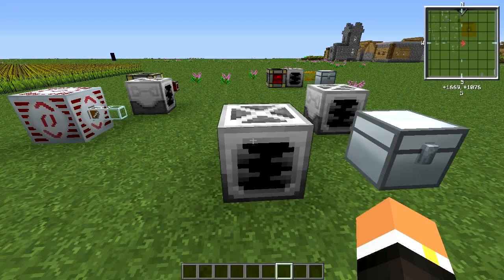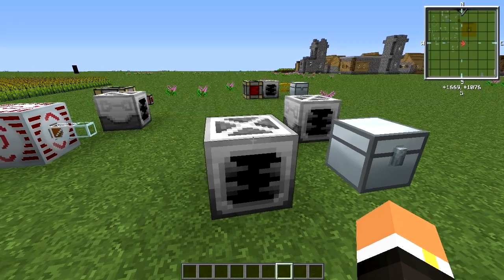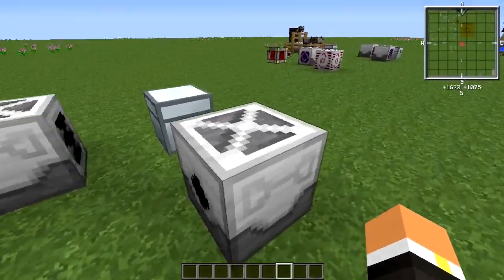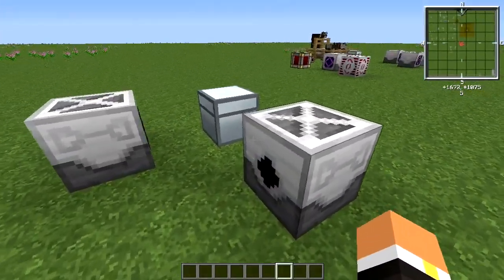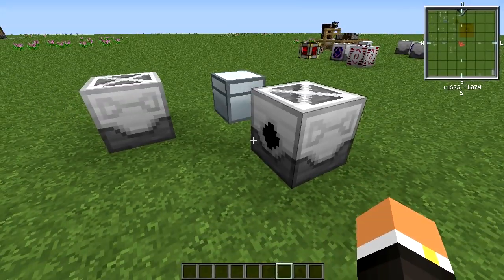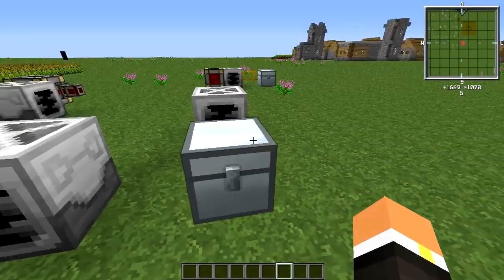As you can probably tell by the name, this machine breaks blocks and then ejects them out the back side. If you have pipes hooked up to it — like transport pipes, or even your ME system — it will eject the blocks into those for you, or into a chest.